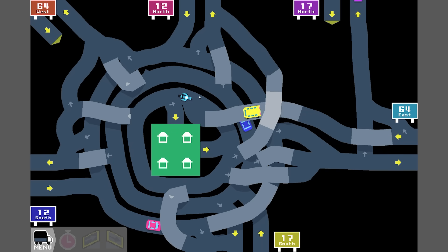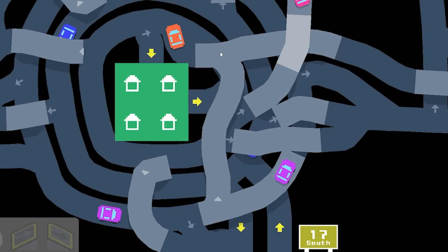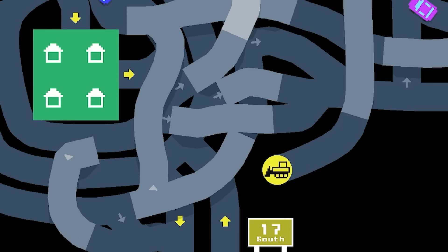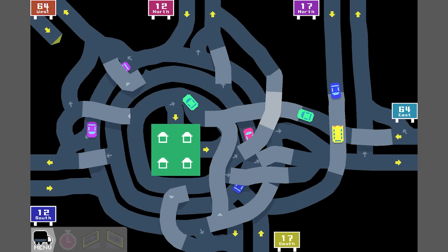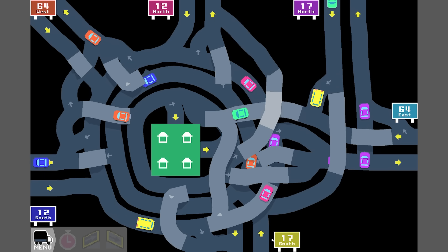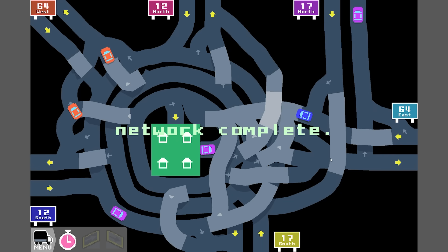I think we want to get this color to the middle roundabout. At the moment this is the only way on. Oh my god, we're actually nearly done — with extreme segregation! Yellow 17 South want to get to green. If we go from there, around to there — network complete!